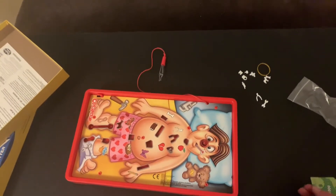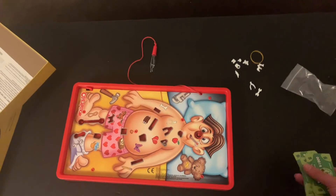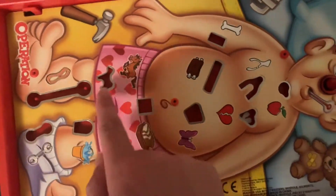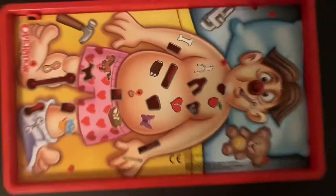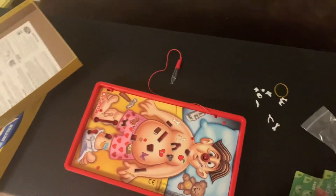Now, the way you set this up — I'm not going to put all 12 pieces on because that takes quite a bit of time. But for a tip, the rubber band goes right here and you stretch it. Put the tweezers at a place where everyone can reach them.